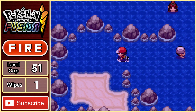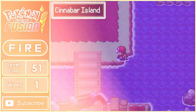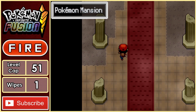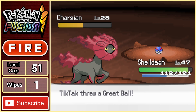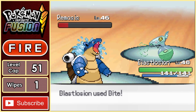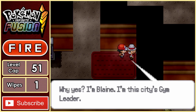Cinnabar Island is our next stop, and by beating Sabrina we can now use Surf outside of battle, allowing us to make it across. On the island, there's an abandoned mansion that we need to search through and find a key. While looking, we come across a new encounter: Chassian. You better believe that I want to add this thing. It's caught without too much trouble, and we add it straight to the team.